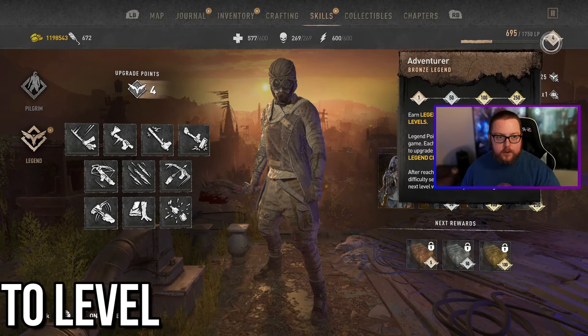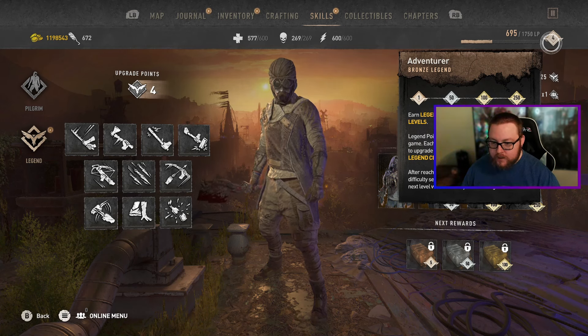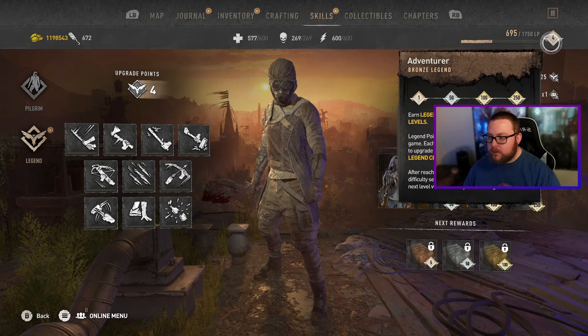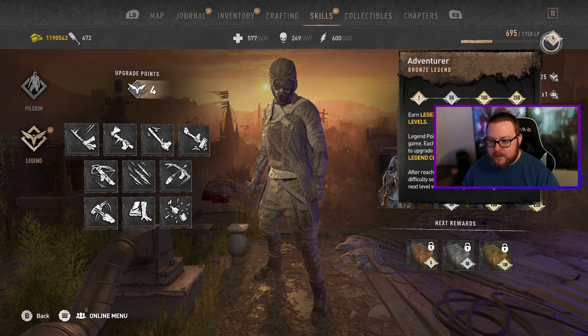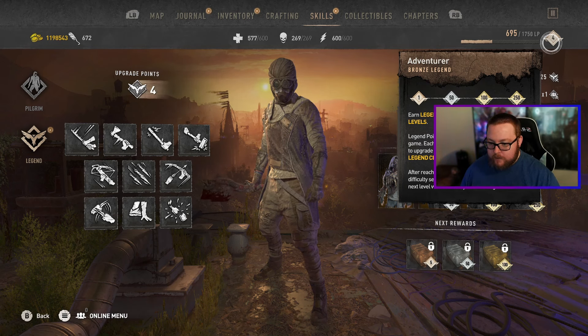You might be curious how you actually level up your legend level. Legend points replace XP as rewards throughout the game. Each level up grants a point that can be used to upgrade any of the legend upgrades, as well as legend chests and exclusive outfits. After reaching level 50, depending on the difficulty setting, if you die your progress towards the next level will be reset by 75% of legend points — basically the same way it worked in the first game.